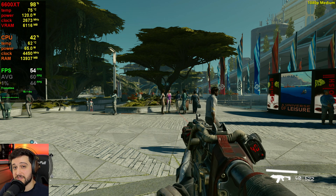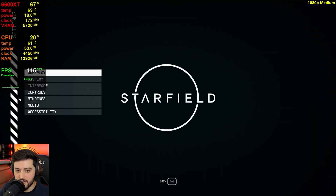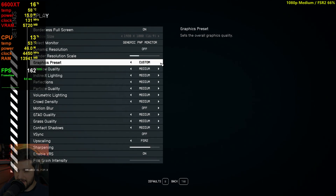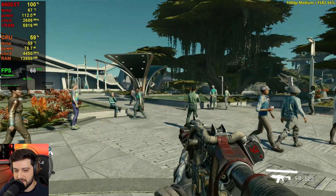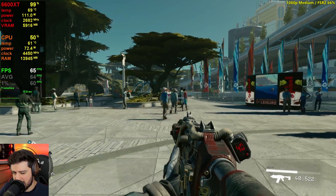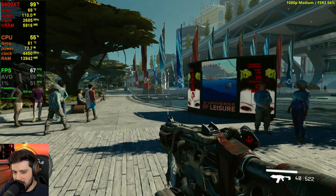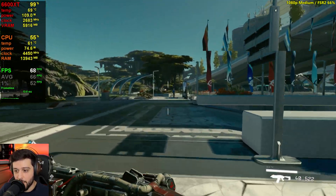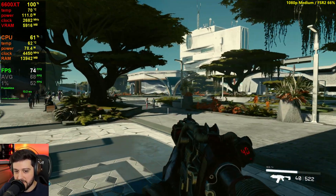We managed to get 60 frames per second average with 44 FPS 1% lows. It's only going to drop in these big cities — everywhere else it's going to be 60 plus, which is quite nice. Let's go to FSR at 66% quality on medium settings. Now it should stay above 60 FPS most of the time. If it does, this is definitely the way to play this game on the 6600 XT.